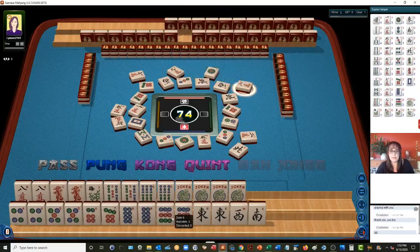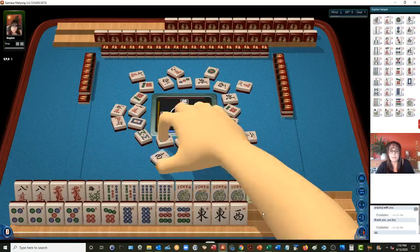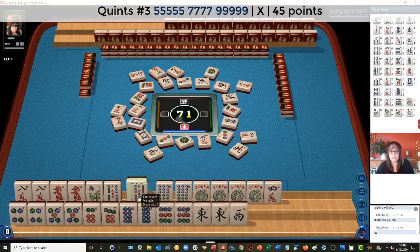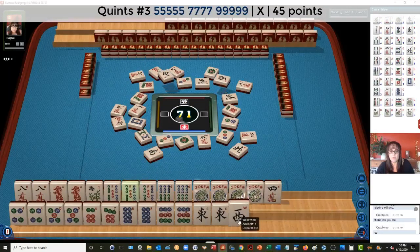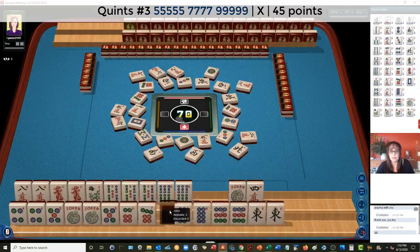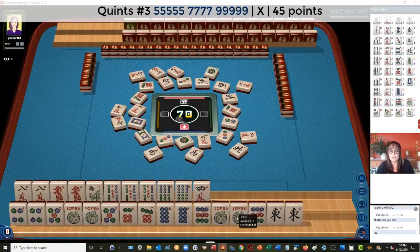We do have five, seven, nine. Quint, quint, kong, quint. Seven characters — we could actually make that work because we can do two jokers for the five. We're one away. Five, seven, nine quint — that's kind of a long shot. We need to fill in much more.